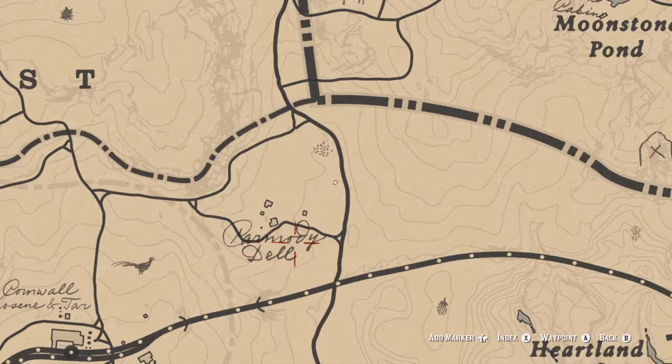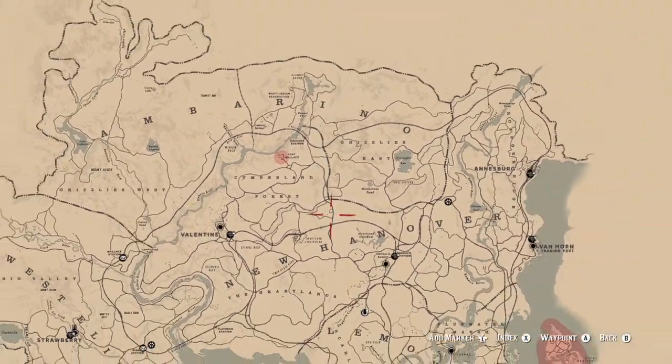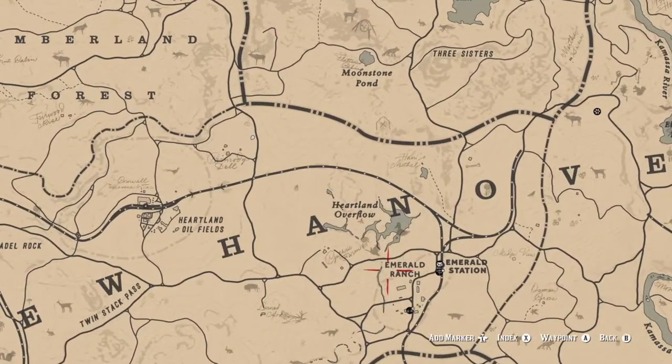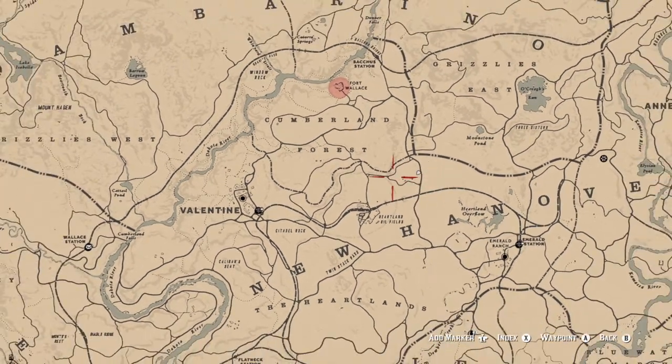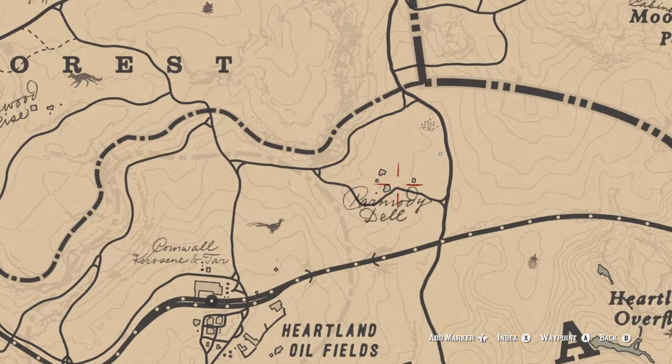The first place you want to go is Carmody Dale — that's where I'm at and I'll show you exactly where it is. It is northwest of Emerald Ranch and east of Valentine, right in here.